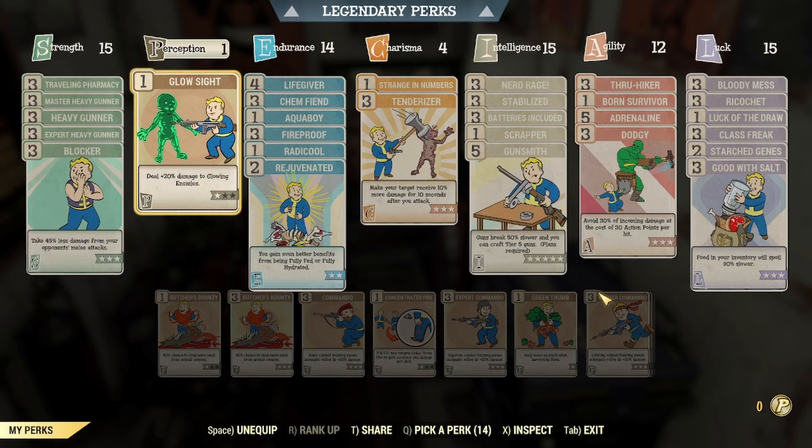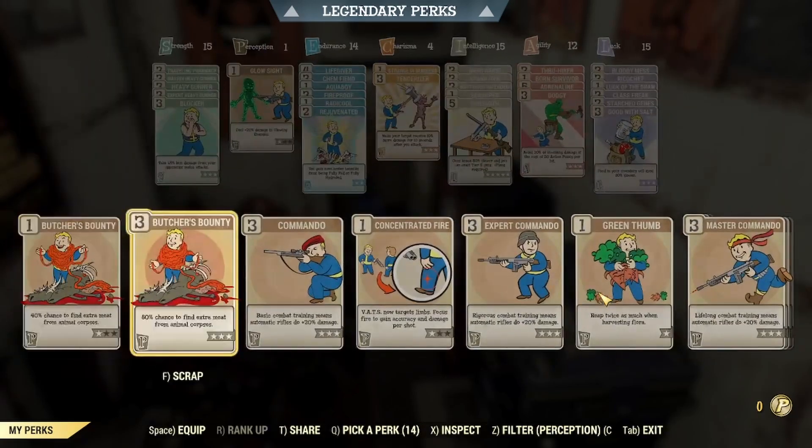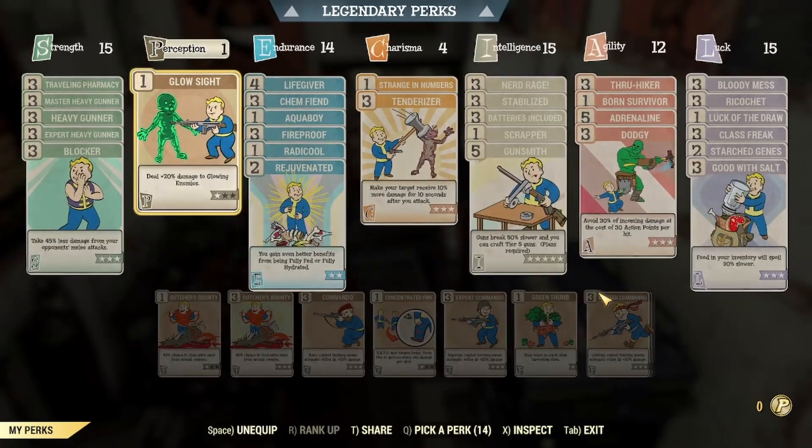Next, I have 1 in Perception — this one is not important at all. I currently have Glucite on, but I swap it out from time to time for Green Thumb when I collect plants, or Butcher's Bounty if I want extra meat. Really, it's up to you — whatever you want to use here.